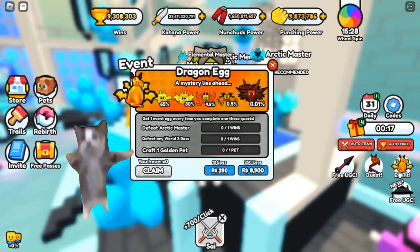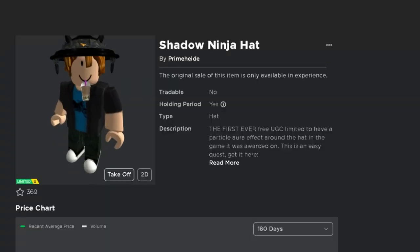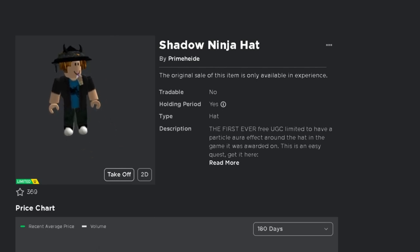Let's see the item first — I want this hat but it's hard to get. What are you waiting for? Go get this free UGC item!